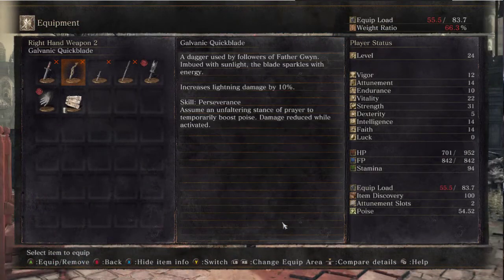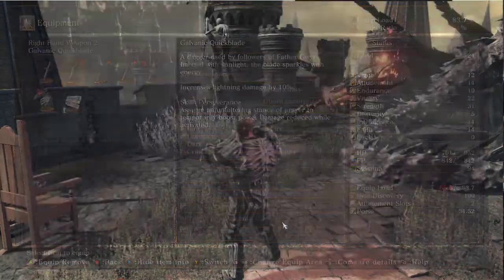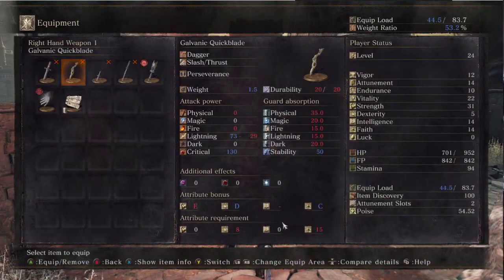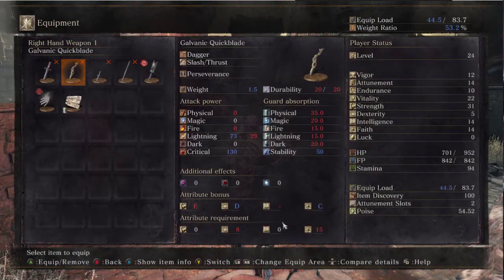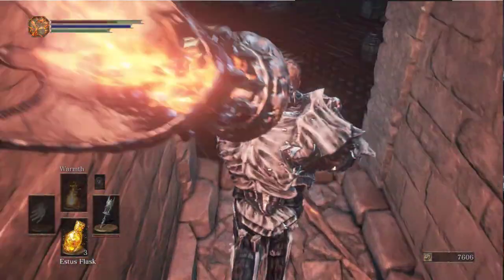I mean, you can have basically a charm in one hand and cast the lightning spear in that hand, and this will pop up behind it. Yeah, but look at the stats. I think it's not that bad in general. I don't know if I'll be using the dagger.